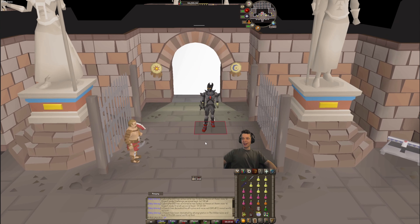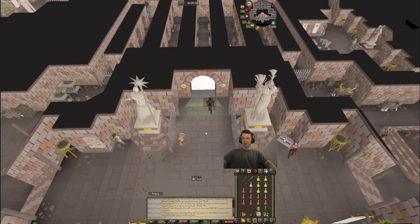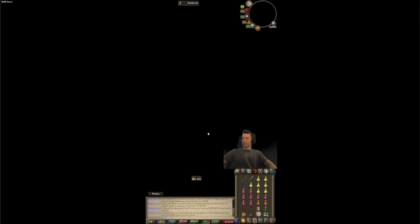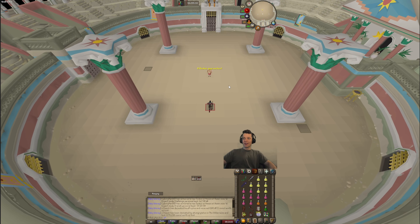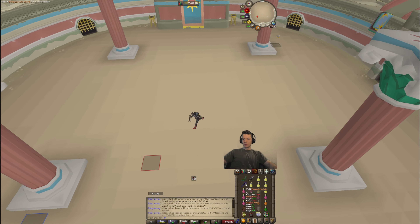Recorder on — first time doing the Forest Coliseum, let's see how far we can get. We've been doing the simulator for quite some time today and are pretty comfortable on the final boss, but have yet to try any of the waves. I think I need to use sang staff, then venator bow, and then SGS — let's try this out.